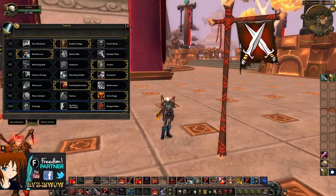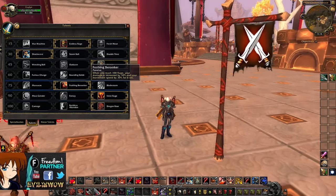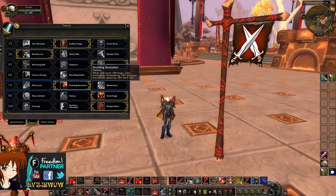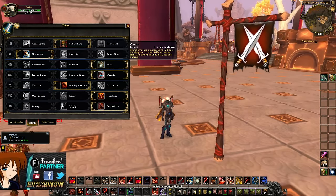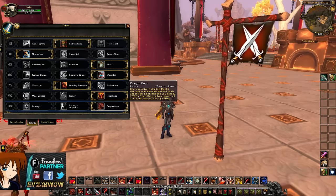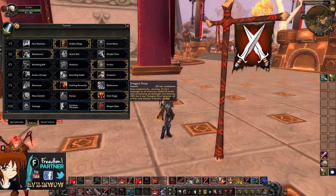So the way the Fury burst works is you're gonna have huge talents to increase your damage. The first one being Enraged Berserker — when you have 100 rage you'll gain 10% increased damage and movement speed, but the damage is the main thing, so 10% more damage. Then you're gonna have Avatar for nearly 20% more damage, equaling 30%. And you're gonna have Dragon Roar for nearly 20% more damage, which gives you 50% more damage plus the actual damage you get from Dragon Roar, which is about 100k.